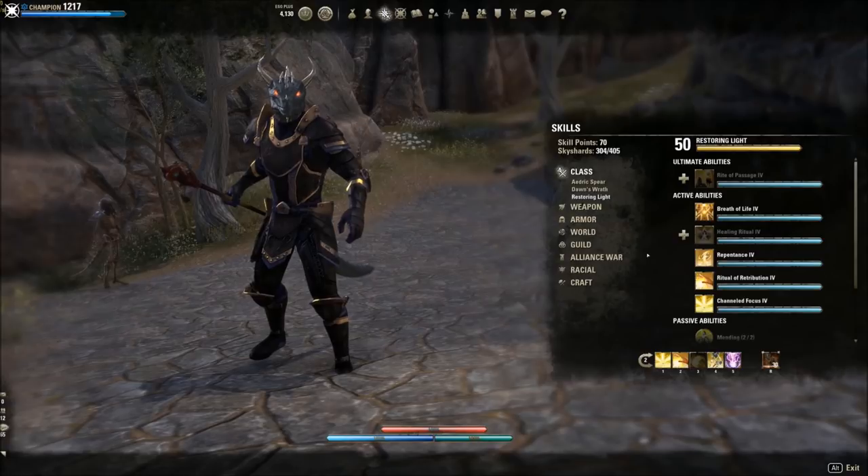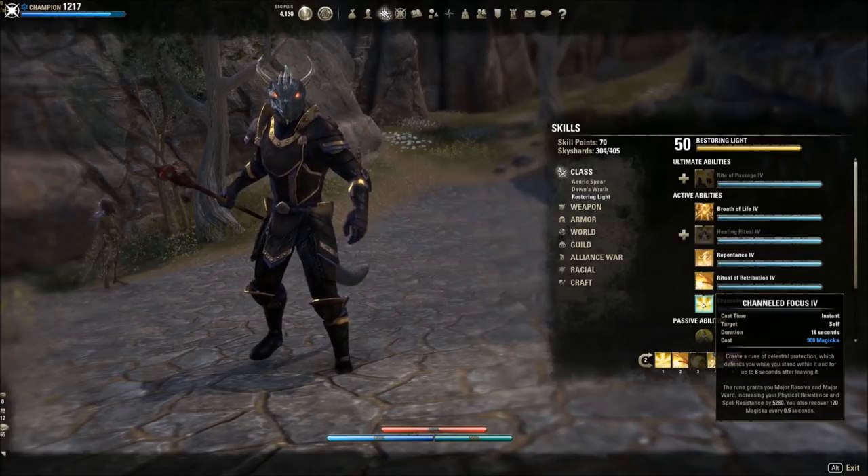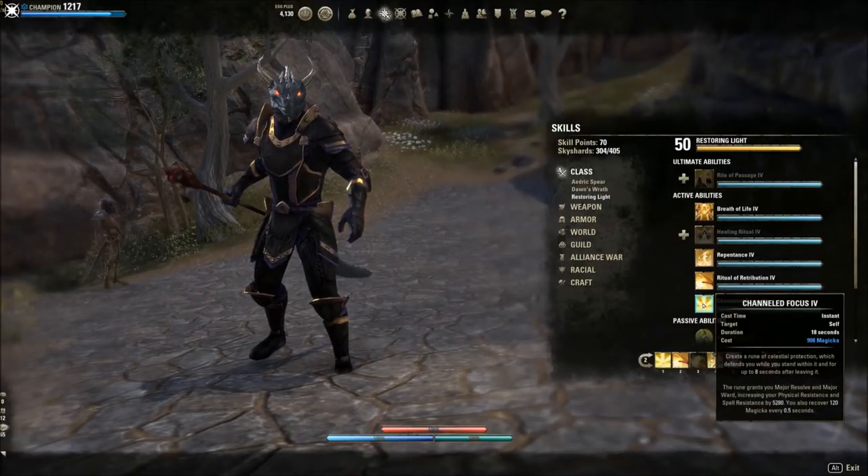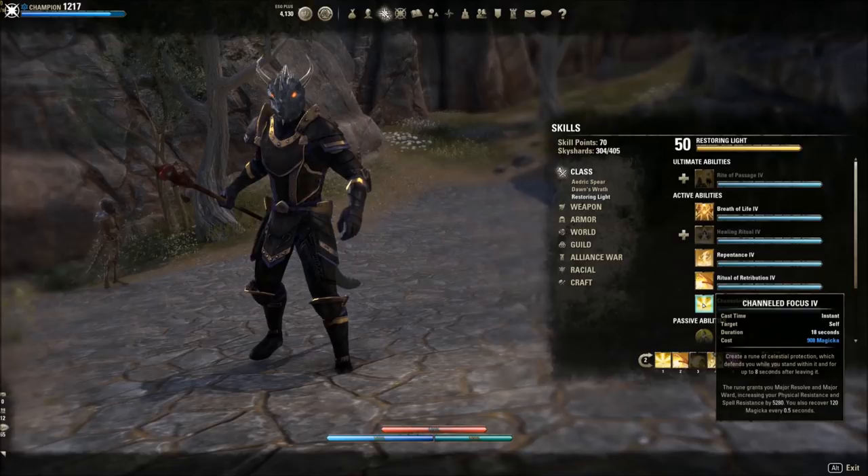Then we have our two standard buffs. Channel Focus gives amazing sustain and resistances. It doesn't cost a whole lot, but it's just freaky powerful sustain. You've got to have a lot of magicka as a healer — Magicka Sustain and Reduced Cost. This is kind of our way to sustain really indefinitely with just a couple enchants. I almost always have it on because the resistance keeps me alive alongside everything else.